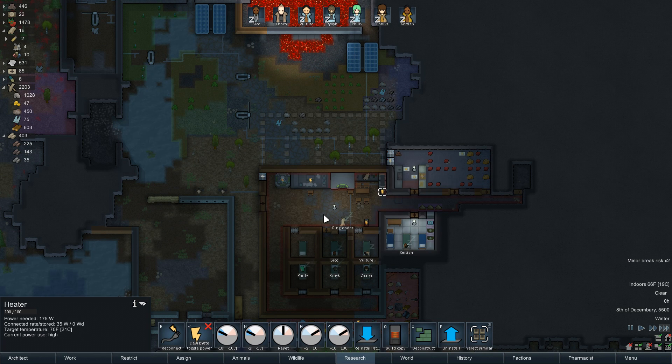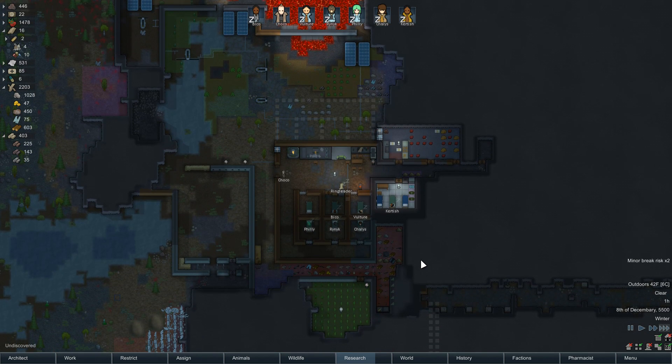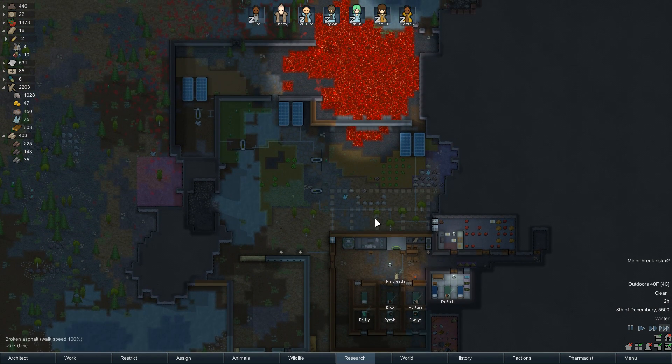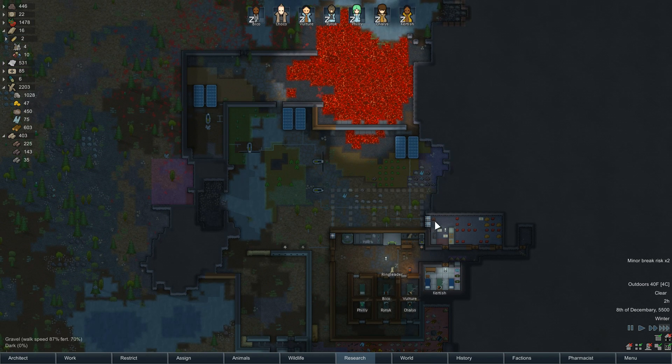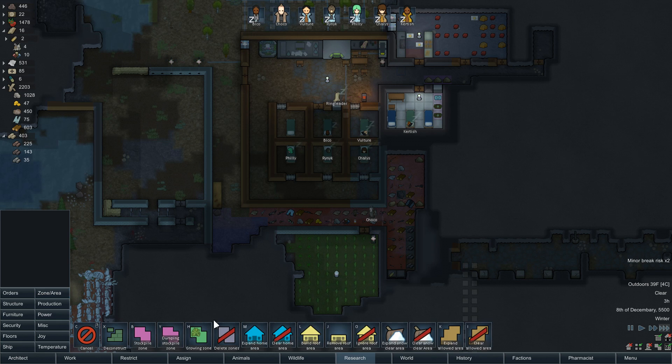I don't think I need both these heaters, so let's turn one off. As our power continues to be obnoxious, I'm going to take out a little bit of this wall to reclaim some materials. We're also going to have to take down this wind turbine in order to get the other wall up.